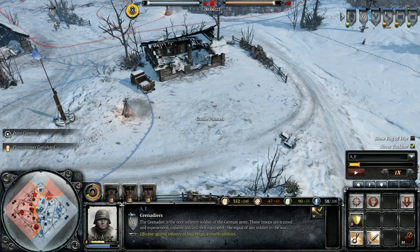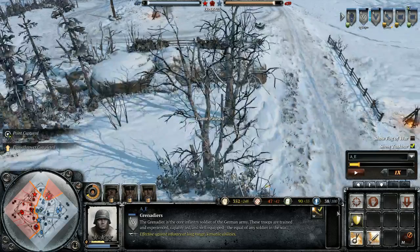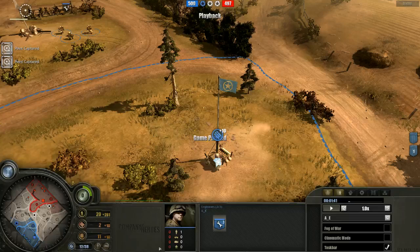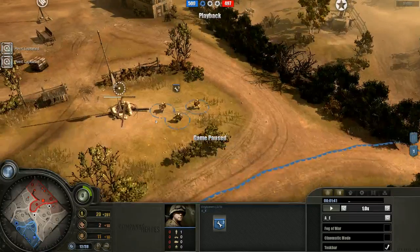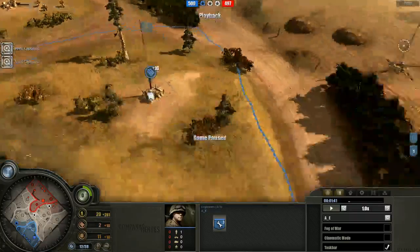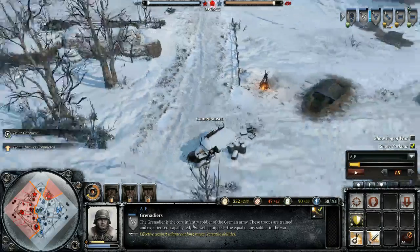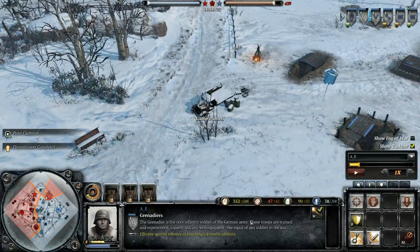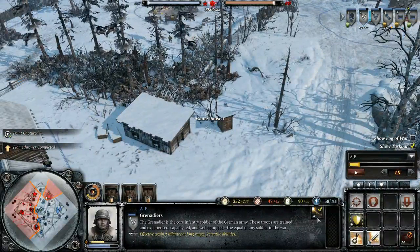We've then got the space in the center, which is completely and utterly taken up here. In Company of Heroes 1, there was a lot of wasted space - those boxes are completely useless, and in fact streamers often put their webcams or bits of information in those spaces. In this Company of Heroes 2, we've now got a paragraph of text. But you've got to remember, after a month of playing the game you don't need to know that Grenadier is the core infantry soldier of the German army any more. At least they are including things to try and get people into the game.